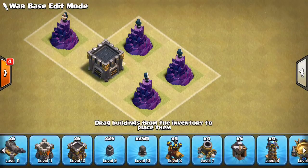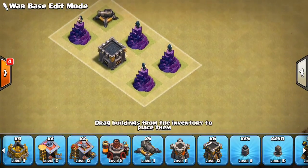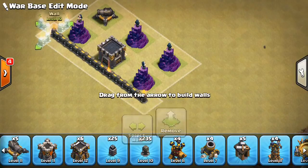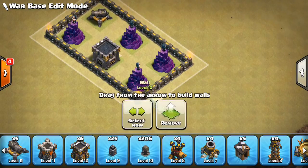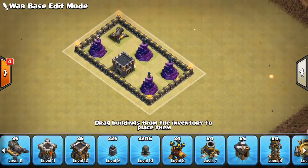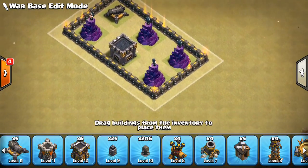We'll add a cannon to the core of the base as well. At some point we'll put the giant bombs in the middle, because putting them by the inferno tower hasn't been working out as well recently. You want them in the core so you can get the miners, bowlers, whatever's coming through — that's something I've seen work very well.